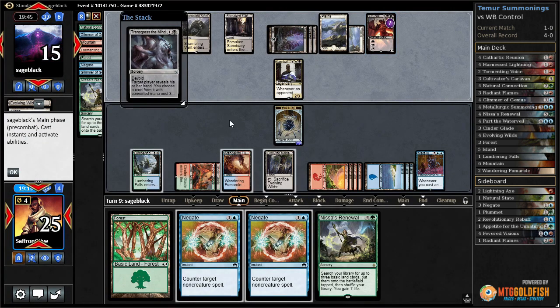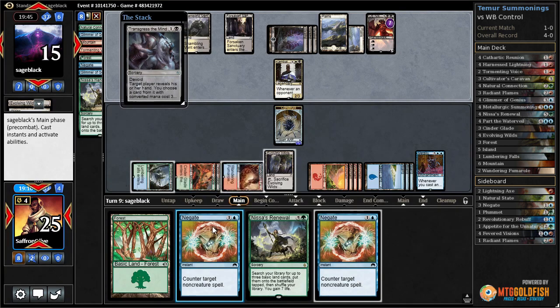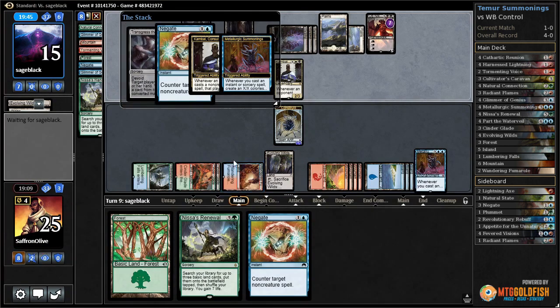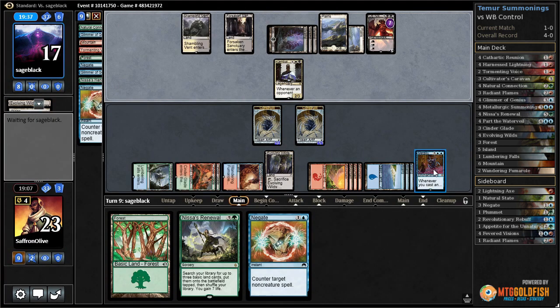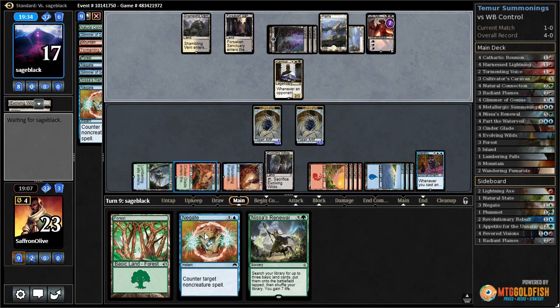We do want to keep Ob Nixilis - we need to Negate that. We want Nissa's Renewal: get a 2/2, lose two life. If our opponent follows it up with Anguished Unmaking that would be annoying, but then we get to attack Ob Nixilis for a ton.